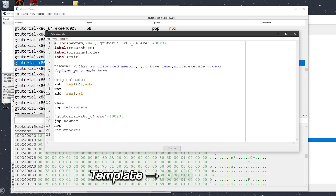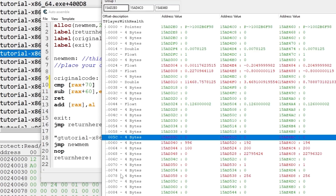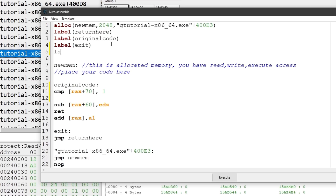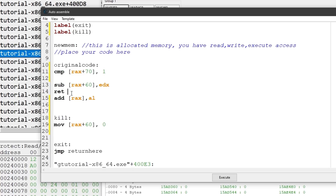Going to memory view, select this address, go to tools and do auto assemble, and select the code injection template. Before the subtraction takes place, we want to do a comparison — CMP RCX+70 — that's the offset of the flag — and compare it to one. If this address is equal to one, we want to perform an insta-kill. We add a label called 'kill' placed after the original code. Then we MOV zero into RCX+60 to set the entity's health to zero, and then return. Make sure to include the return because it could crash the game if you don't. So do 'ret'.